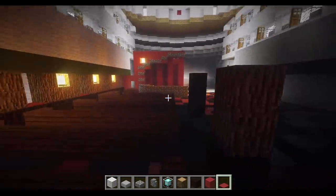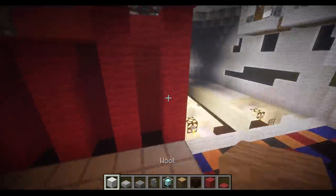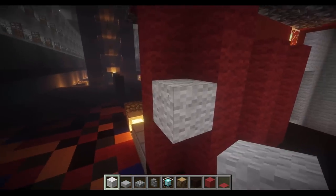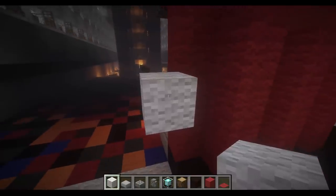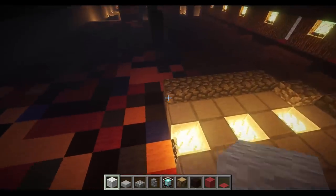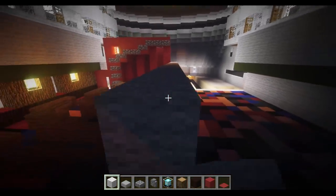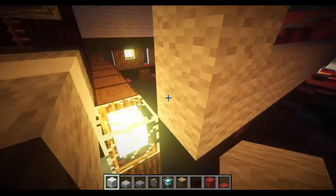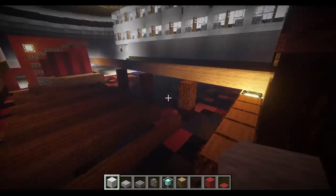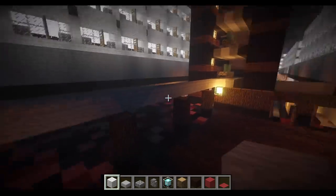Now we have a nice looking bottom floor for the theater. We're going to work on the top floor, which is pretty close to the same thing. I'm going to add that block right there. Since I want to only make half of this — again, if you're not using WorldEdit, just build your entire theater. If you are using WorldEdit, here's how you fill the second floor: go to the edge of the stage, make one over like this to create a barrier so you can make an enclosed space where you can fill in your floor.